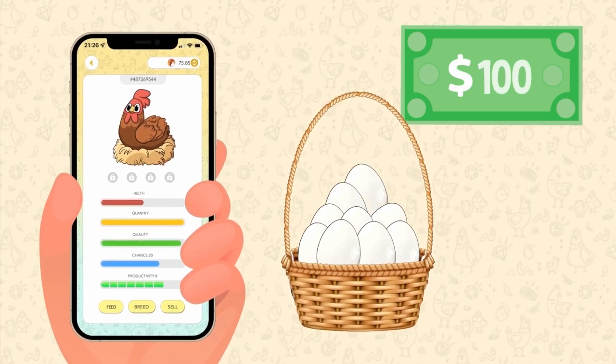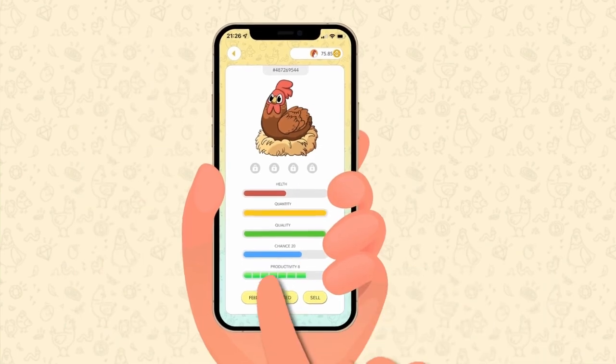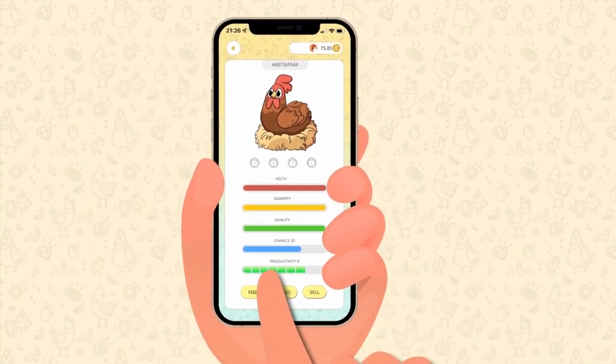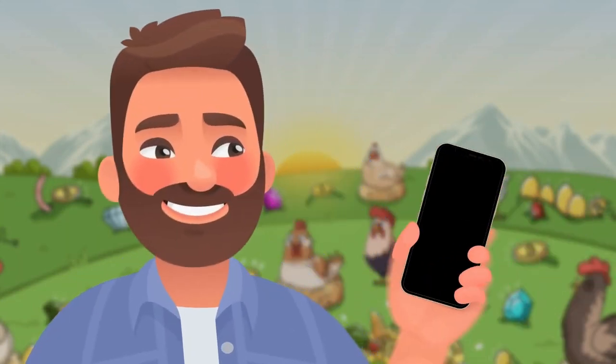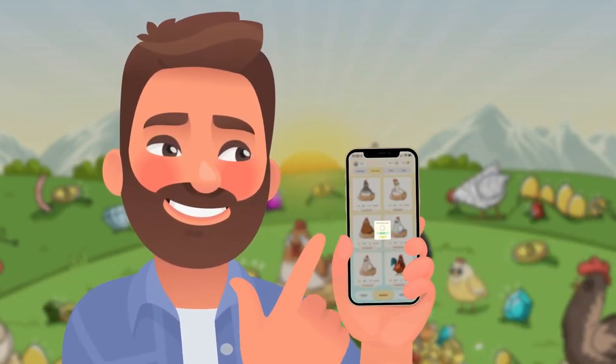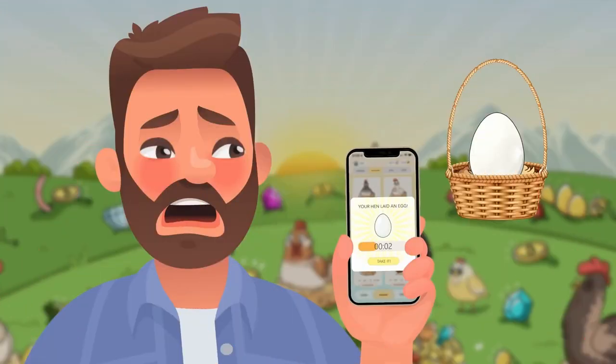Every day, one hen can lay from 2 to 20 eggs. All you need to do is keep the chicken healthy, feed it, and collect the eggs. As soon as your NFT chicken lays an egg, you receive a push notification on your smartphone. Then you have a few minutes to put the egg in the basket. Otherwise, the egg will be lost.